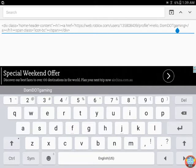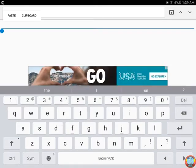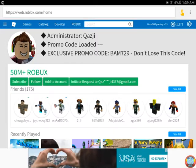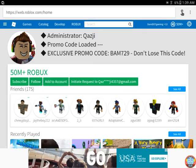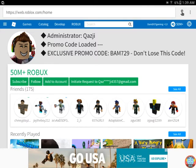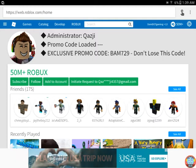So then I hold that down — I'm using a tablet so it's harder for me — select all, backspace, and I'm gonna paste this in here. Now it says 50 million Robux added to account. Look up in the corner in Roblox, you can see the Robux right there.